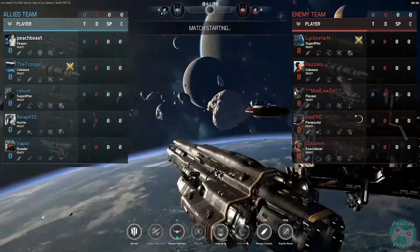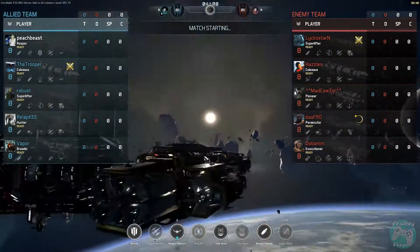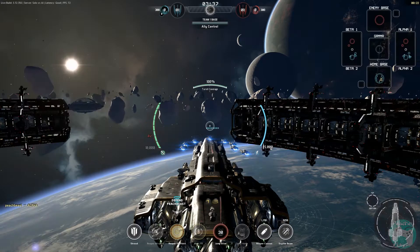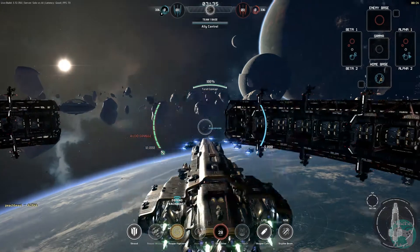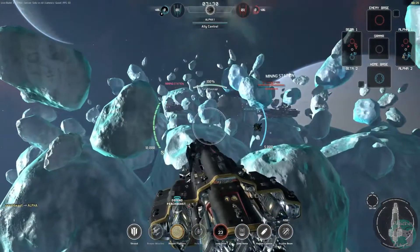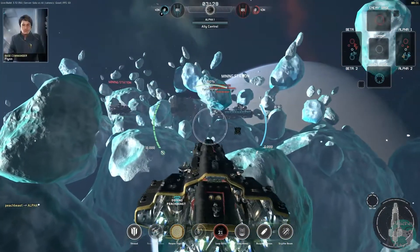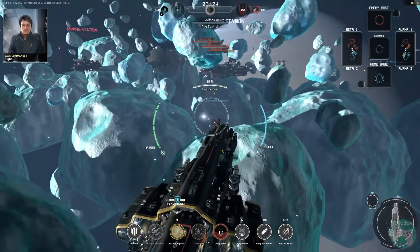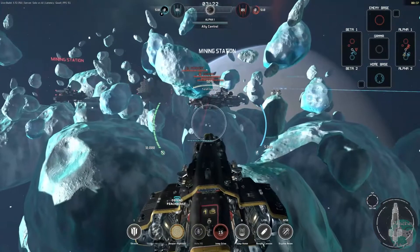The match is starting, so as you can see on the map here you've got different zones that we can warp to. Basically we've got to back up our teammates and push, and eventually the winner of the game is the team who conquers the other enemy's main base. So you think of these as lanes like a MOBA essentially.